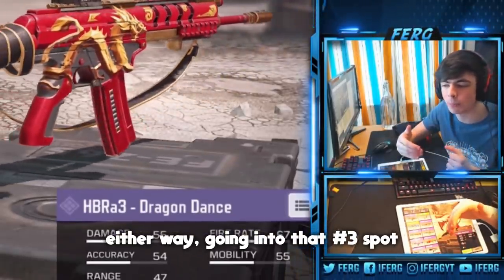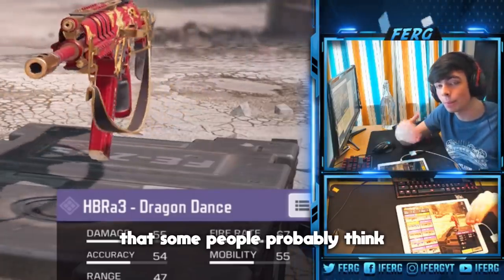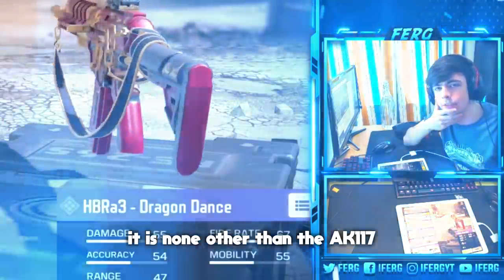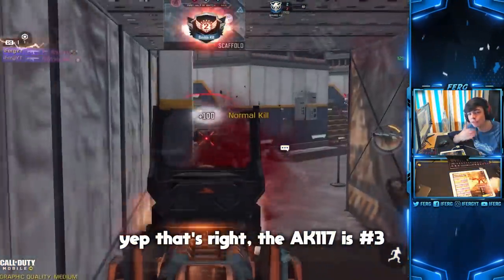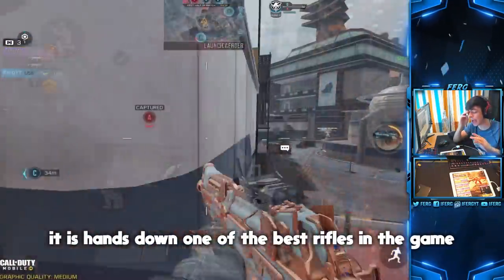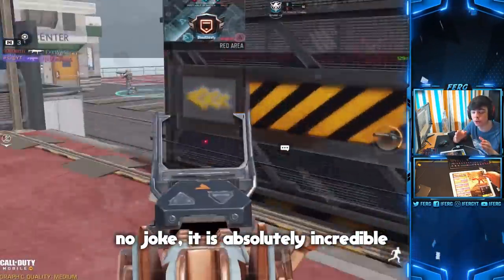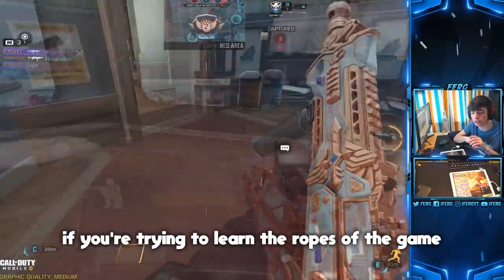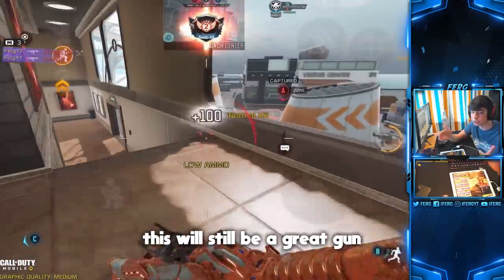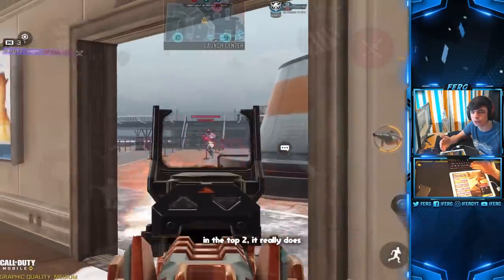Going into the number three spot, this is going to surprise a lot of people because it's lower than some probably think it should be. It is none other than the AK-117. Now hold your horses — this gun is still absolutely incredible. It is hands down one of the best rifles in the game. It's a perfect choice if you're learning the ropes, and even if you're an advanced or pro-level player this will still be a great gun. Unfortunately it just gets outclassed by the rifles in the top two.